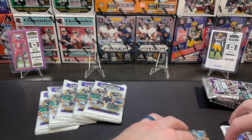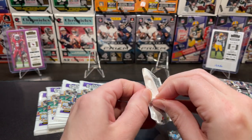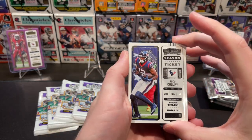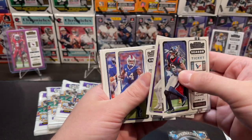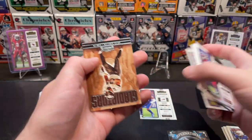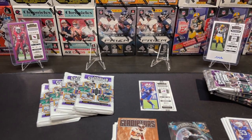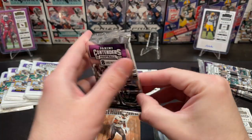Here's our first retail pack. I'm a Buffalo Bills fan, so any Bills cards — especially Josh Allen — will be a PC card for me. Let's check it: we got Nico Collins, Deontay Johnson, Cousins, Stefon Diggs, Daniel Jones, Carter, Aaron Donald. And another insert here — the Gladiators Brian Dawkins. Let me get the camera down so you guys can see what we pulled.